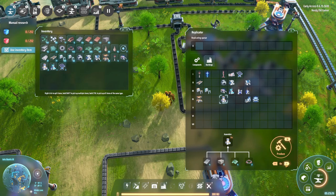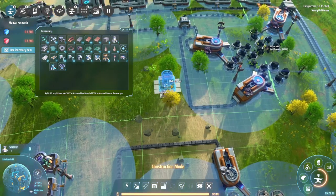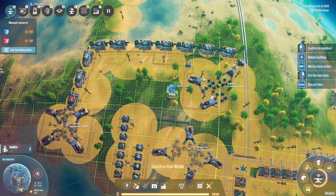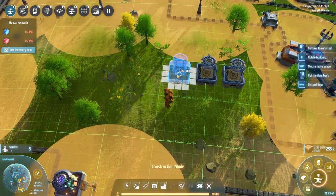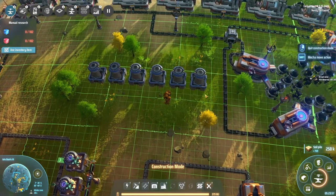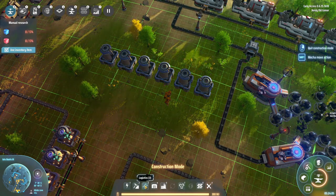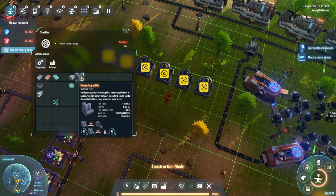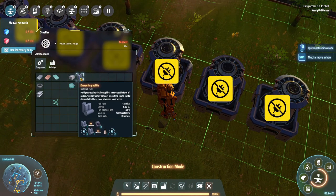Let's make some more graphite. Graphite is made in a smelter, so let's build a few smelters. We already have three. I guess we want them over here — one, two, three, four, five, six. Is that enough? I have no idea. It takes two seconds. We need an output going this way and an input going this way.